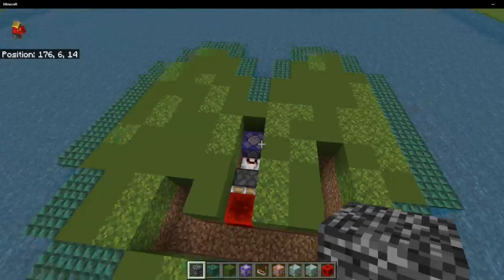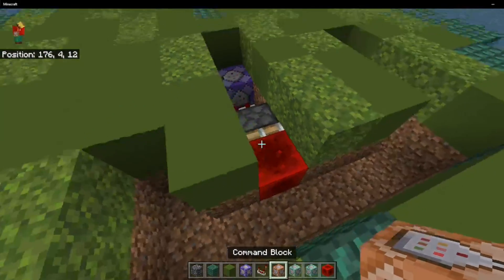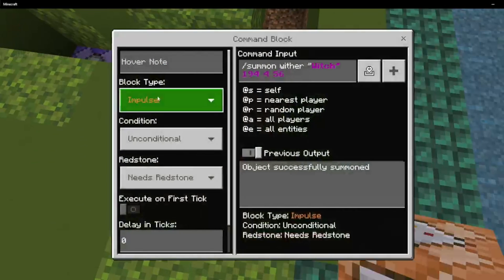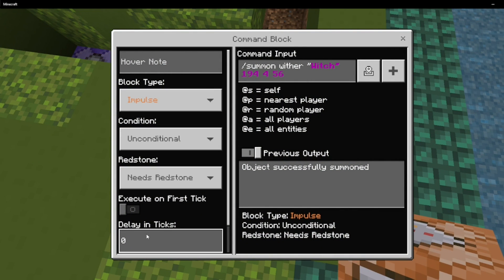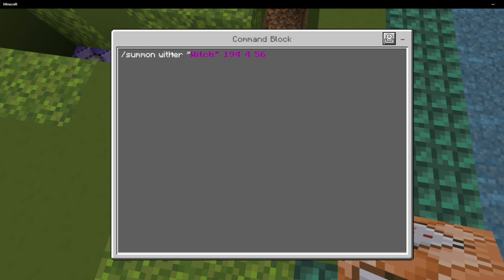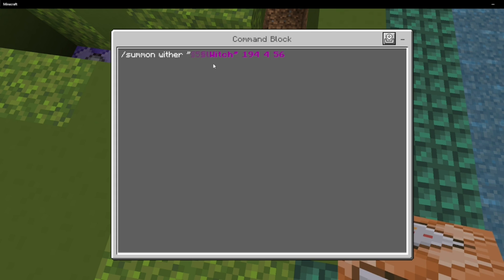Now we're going to return over to the arena, and you're going to place on one of the sides of the redstone block a command block. This one is going to be an impulse needs redstone with a zero delay in ticks, and you're going to type in: /summon wither "[whatever name you want your boss fight to have]". Now I want it to be purple, so I'm using a key to make it both large and a different color — if you want to know about that, I have a short on it.